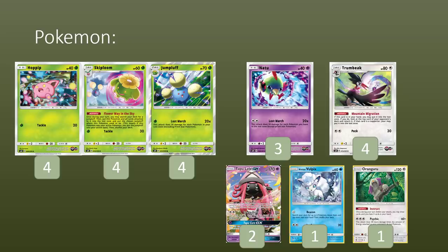Then we have 2 copies of Tapu Lele GX — obviously going to be huge. Professor Elm's Lecture is a big card in the deck, so searching that out is going to be fantastic. We're also going to play 1 copy of Alolan Vulpix. I think this is a huge card for the deck. The Hoppip is integral for getting into your Skiplooms, which are integral for your damage output overall. So whenever you lead a Hoppip, you want to retreat out of there as early as possible, and having a target like Alolan Vulpix is going to be insane — it's searchable with Professor Elm's Lecture, and you can use Beacon if you've gone second. Protecting a Hoppip is a huge deal because it is your main means of ramping damage.